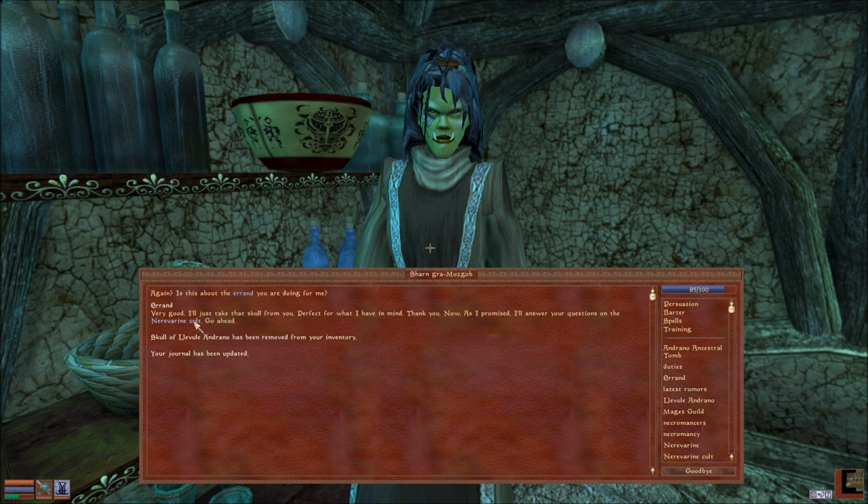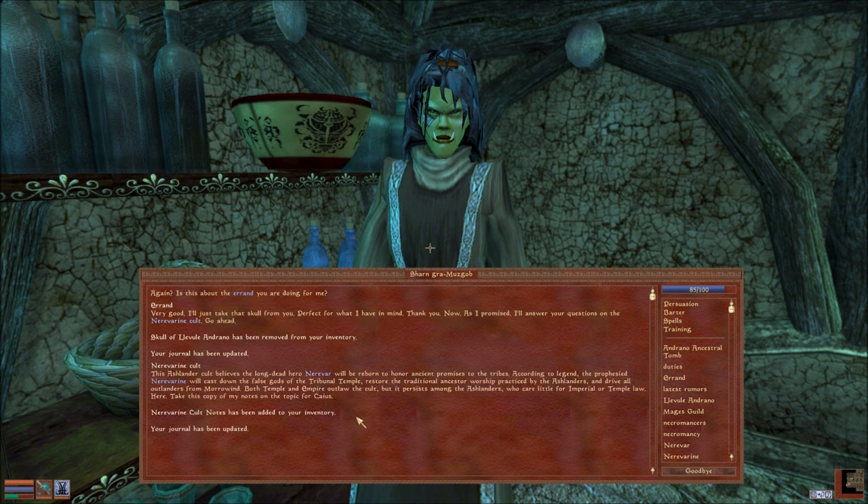She'll answer questions about the cult. The long-dead hero will be reborn - the prophesized Nerevarine will cast out the false gods of the Tribunal Temple, restore the traditional ancestor worship practiced by the Ashlanders, and drive all outlanders from Morrowind. Both temple and empire outlaw the cult, but it persists among the Ashlanders who care little for imperial or temple law. Here, take this copy of my notes on the topic for Caius.